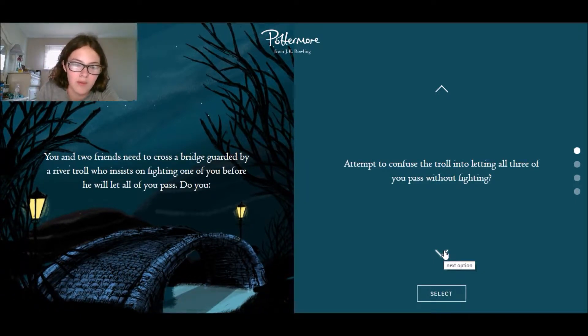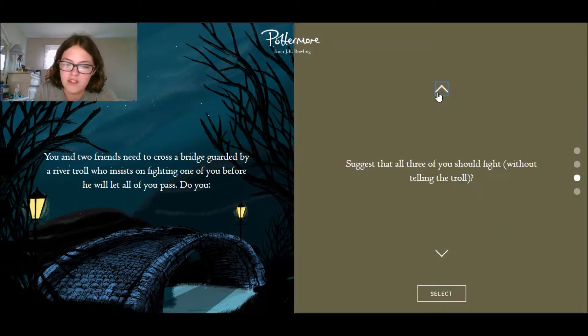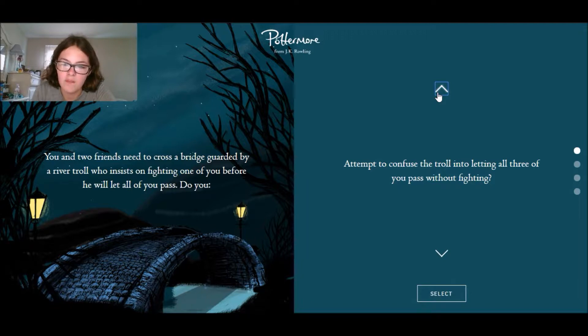Plus I could get mail, so that'd be pretty helpful. You and two friends need to cross a bridge guarded by a river troll who insists on fighting one of you before he will let all of you pass. Do you attempt to confuse the troll into letting all three of you pass without fighting, volunteer to fight, suggest that all three of you should fight without telling the troll, or draw lots to decide who will fight?